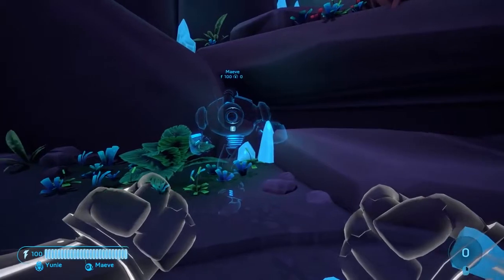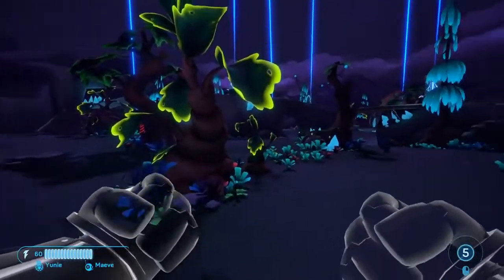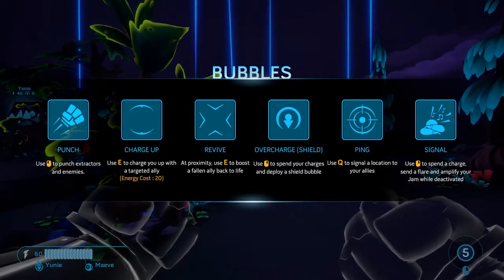Right at the beginning of a match, target your two allies and send them a few charges so you are ready to use your abilities when needed. Before things get heated, take a moment to review your abilities by pressing and holding F1.